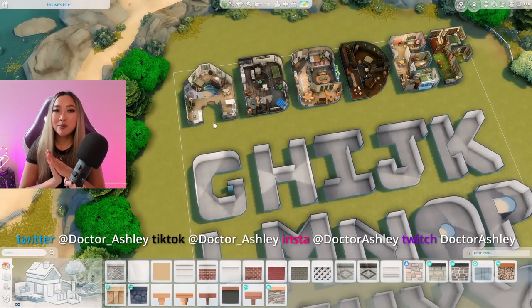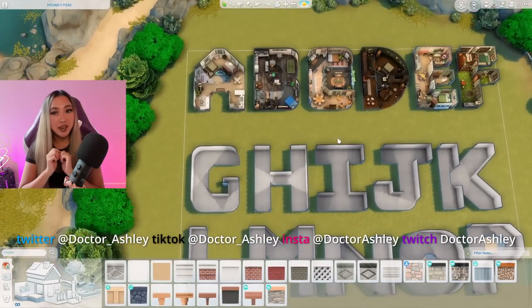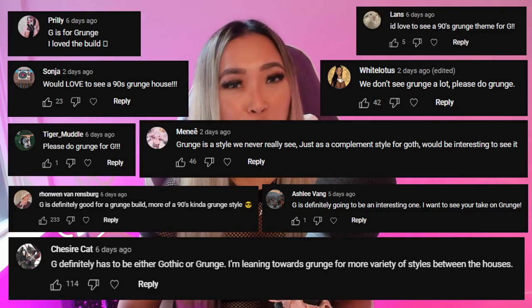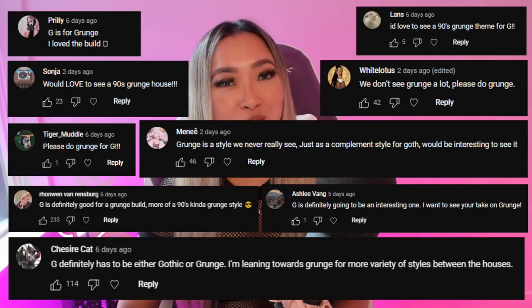As usual, please leave your comments down below for what we should do for the letters H and I. You guys know that I rely on your comments and take them very seriously. As for today's theme, there was one suggestion that particularly caught my attention — and it looks like a lot of you were on board for this one as well — and that is G for Grunge.